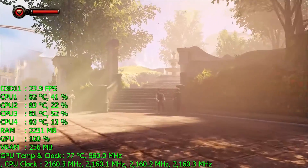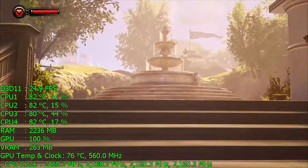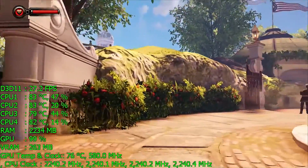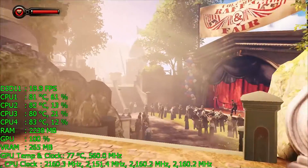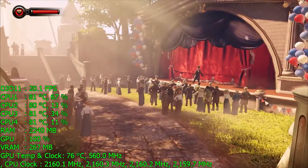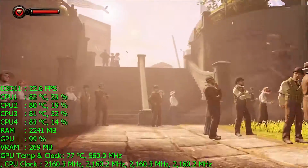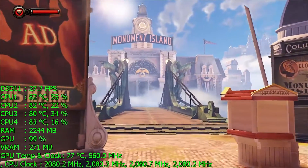CPU temperatures are starting to climb to around 80-45°C and we'll start to see some thermal throttling. I'm just looping this benchmark once — if I were to loop it multiple times, the score would progressively get worse, as the Cherry Trail, especially in the Surface 3, does tend to get pretty hot and thermally throttles, kicking all the clock speeds down on both the GPU and CPU.